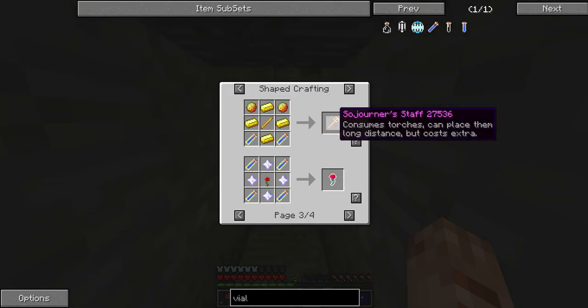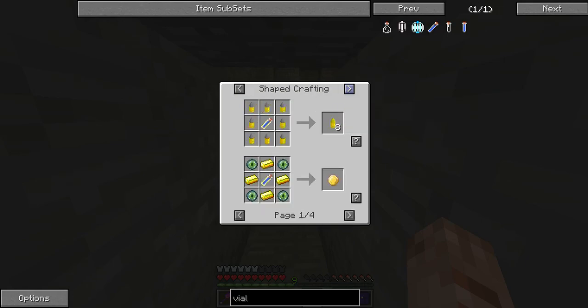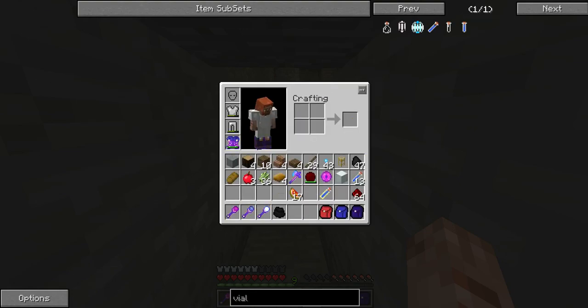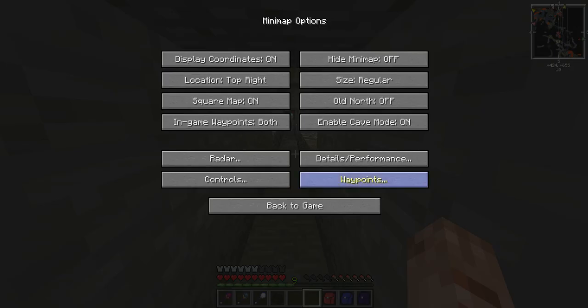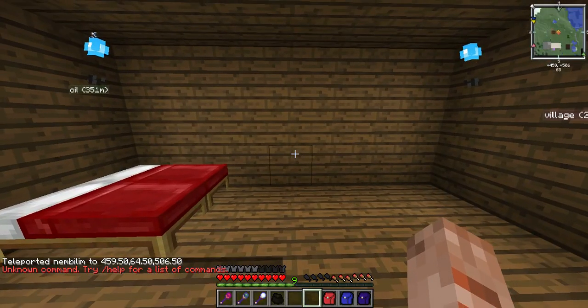That uses a lot of gold. Sojourn Staff — eh. Nether Star. I'm making my glowing bread. I think I'm going to make this, because why not.